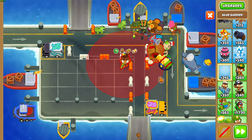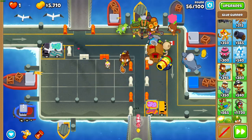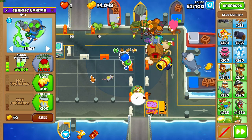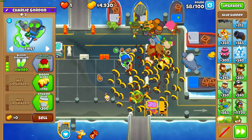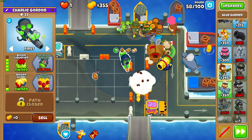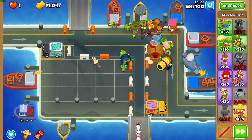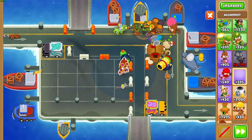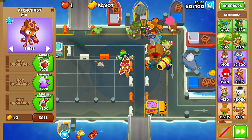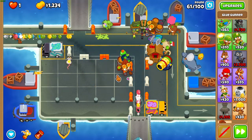Then get a glue gunner and place it as top right as possible in that corner — it should be in range of the village no problem. But make sure it's as top right as you possibly can, as that's going to make the alchemist placement below it much easier. Upgrade that glue gunner to a 4-1-0 — Bloon Liquefier and Bigger Globs. Then get an alchemist below it. If you got all the placements right, you should be able to get the alchemist in village range below the glue. Just put it below the glue — it's fine. Make that alchemist a 3-2-0.